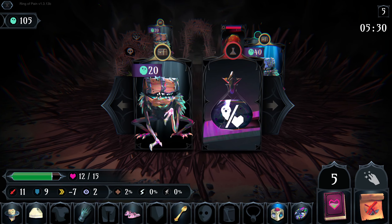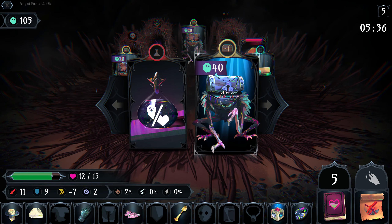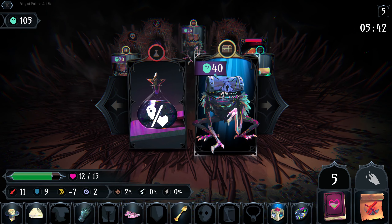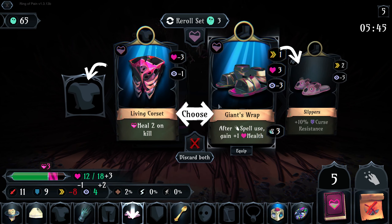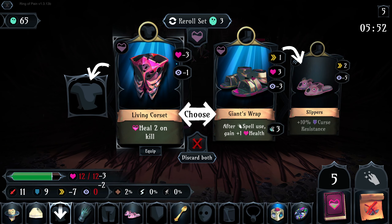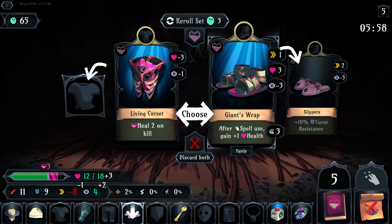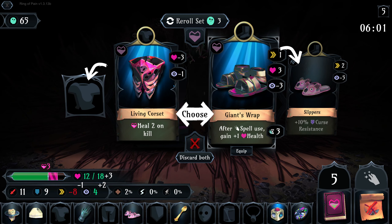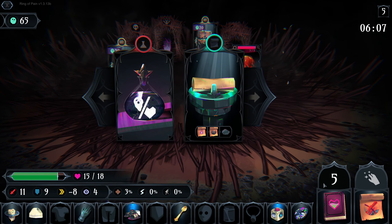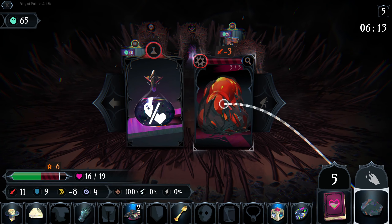Do we even want to touch purples or blues? I mean, maybe, but I really don't know for what. We'll try one. This is not a terrible investment. This actually isn't bad either — after spell use, gain plus one HP. That might actually be better for now, because we could just try and spam... Because we could also get the offhand book. And we could try and spam — we could just pick up a rock and spam all over.